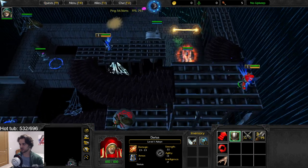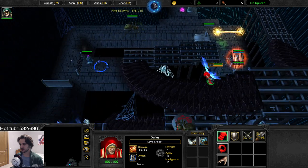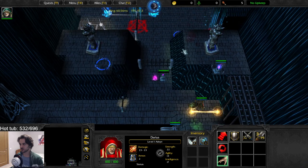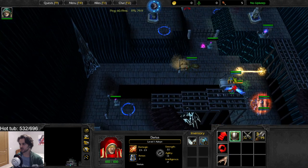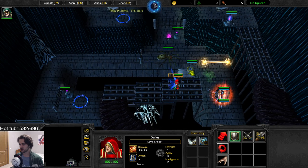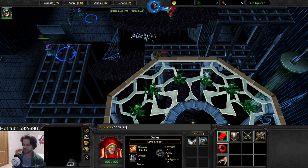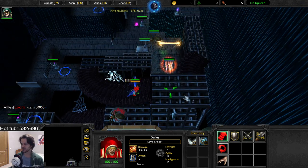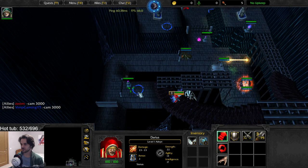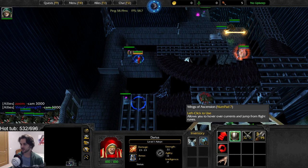It drops the gate — which one? This one. Where am I? The map is a little confusing — you have to zoom out. We need the phoenix but we don't have the phoenix anymore. To burn these roots, yeah.